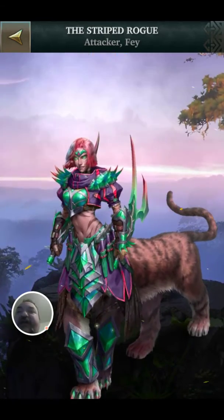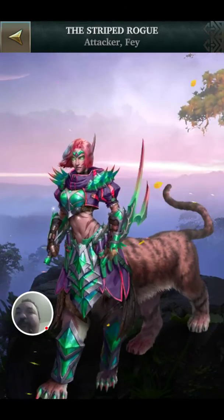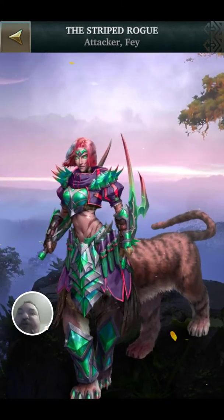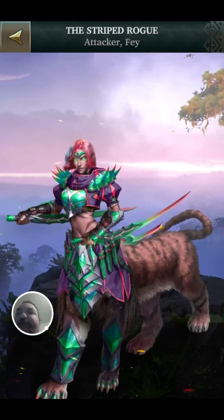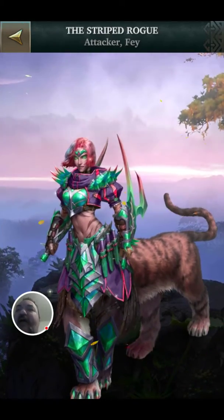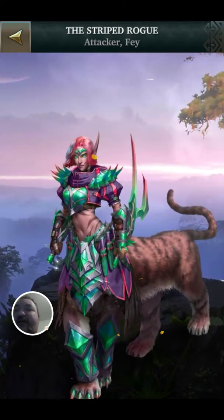Without the tiger, she would look great by herself. But with the tiger, it's even better. I like the use of the purple — purple just makes it stand out and stops it looking just like your typical sort of elf. I like the tiara. I like the glowing eyes. I like the armour. Really well done.